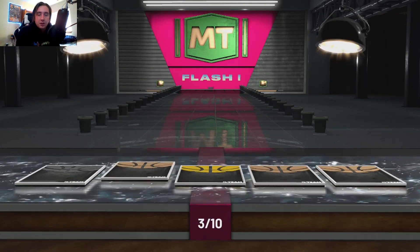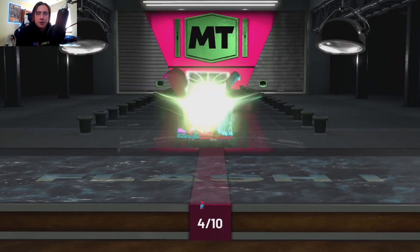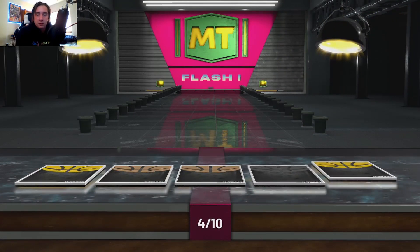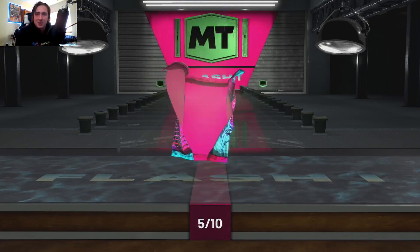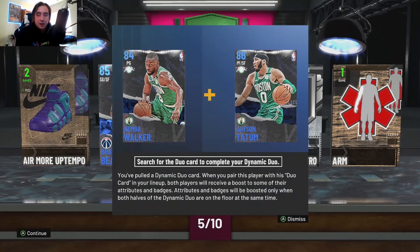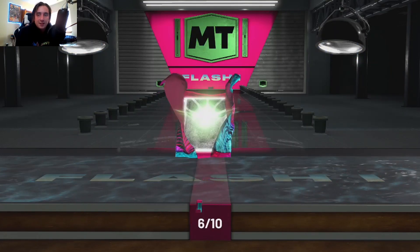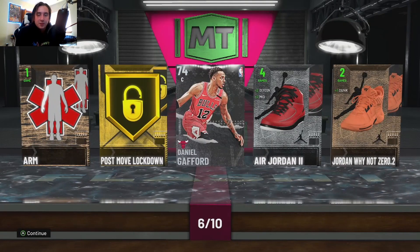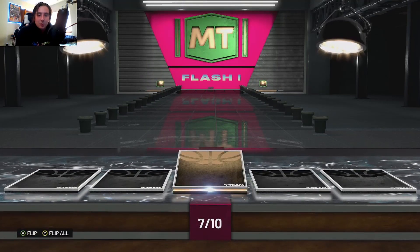Definitely look at your badges — there's a lot of badges that have a lot of value in the game, especially like Range Extender, Clamps, gold Hot Zone Hunter, Green Machine, Dimers — those are all very good ones. We get two sapphires here as we get Kemba Walker and Bradley Beal on pack 6 of 10. Still nothing crazy as we get Daniel — wasn't even paying attention.